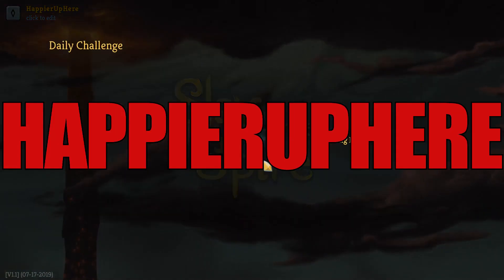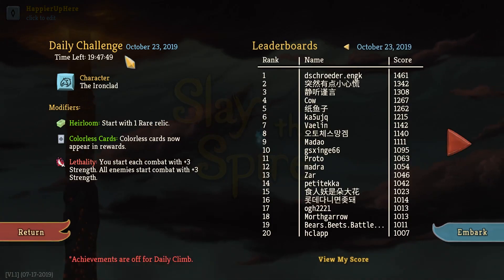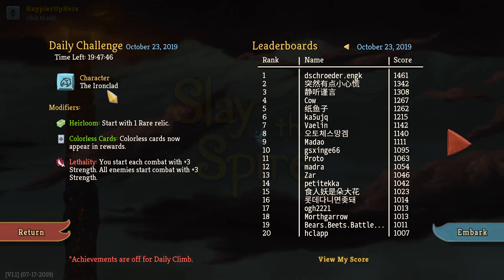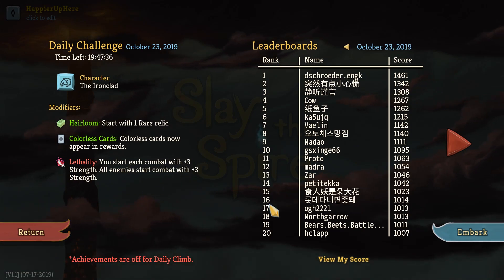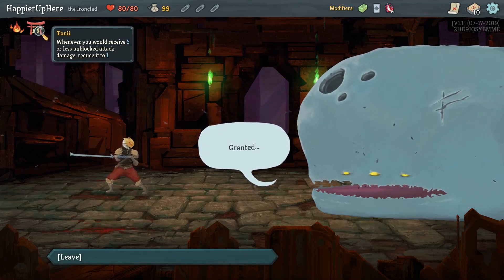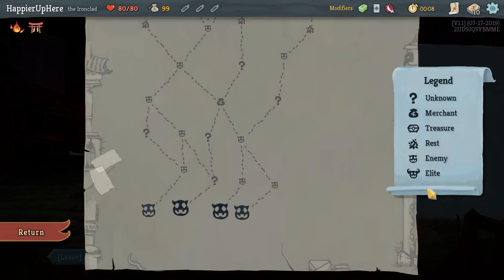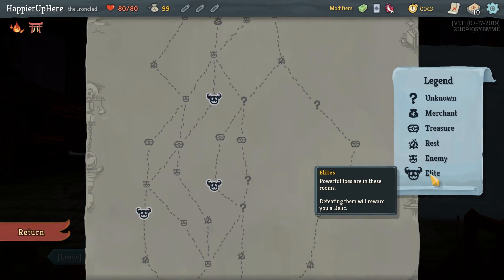Hey y'all, welcome to Slay the Spire. Today we're playing the daily challenge for October 23rd, 2019. The character is the Ironclad and the modifiers are: Heirloom — start with one rare relic; Hellless Cards — cards not appearing in rewards; and Lethality — you start each combat with plus three strength, and all enemies start each combat with plus three strength as well. We got Tori from Heirloom: whenever you receive five or less unblocked attack damage, reduce it to one. Pretty neutral — nothing amazing, nothing bad.